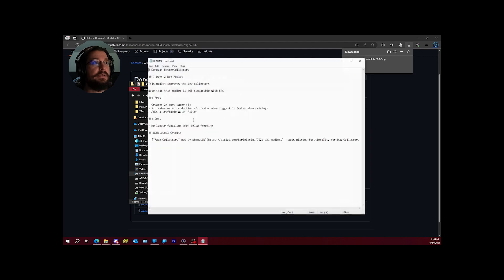Better collectors improves the dew collectors significantly. Note that this modlet is not compatible with EAC since it changes the DLL — so if you always run anti-cheat, skip this one. With it installed, dew collectors produce twice as much water with six slots instead of three. Production is three times faster when foggy and five times faster when it's raining, which makes sense — fog means more dew, and rain fills it up fast.